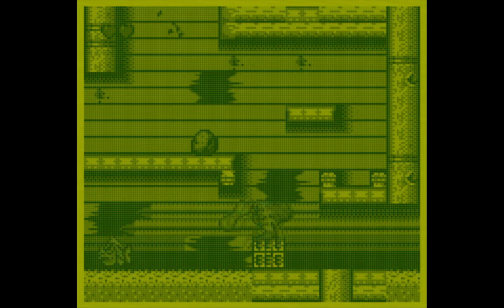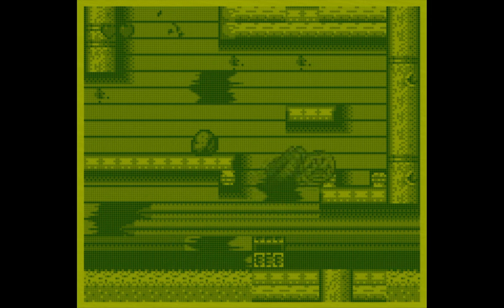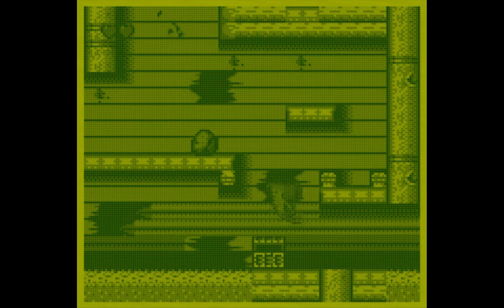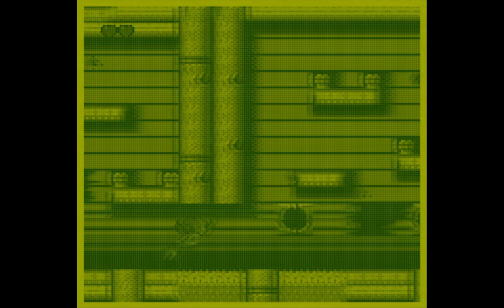This is especially noticeable on an original Game Boy, which is too bad. I think if they had just lightened Ariel's colors inside while keeping a nice dark outline, and kept it to a light gray and white, then it could have been a lot easier to see.